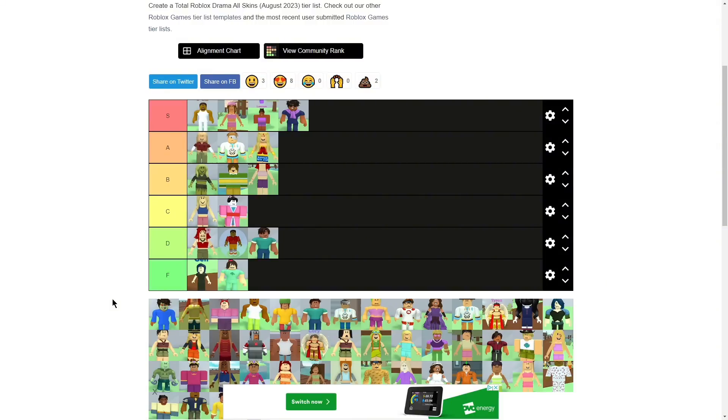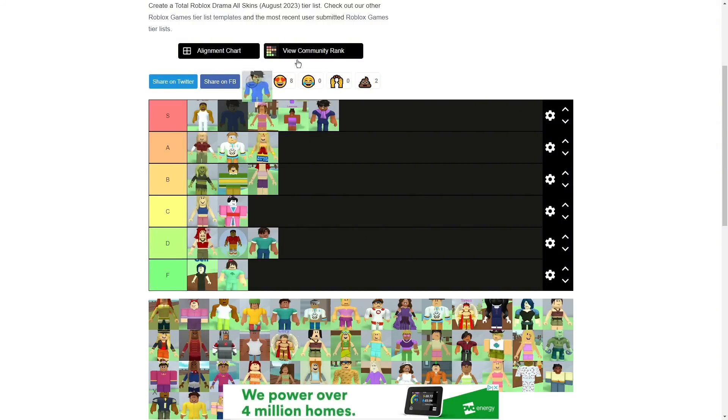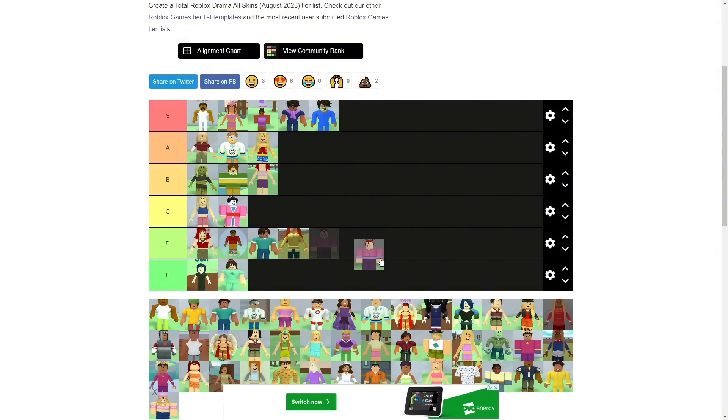Yeah, C — I wouldn't wear that. Justice — oh my god, S again! Justice has all the best outfits. Evil Scala — I'll put her at D, I don't like it. Steffi — I'll put this at F, thank you very much.